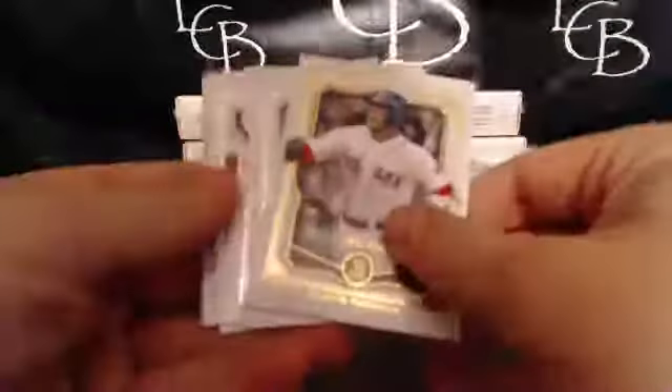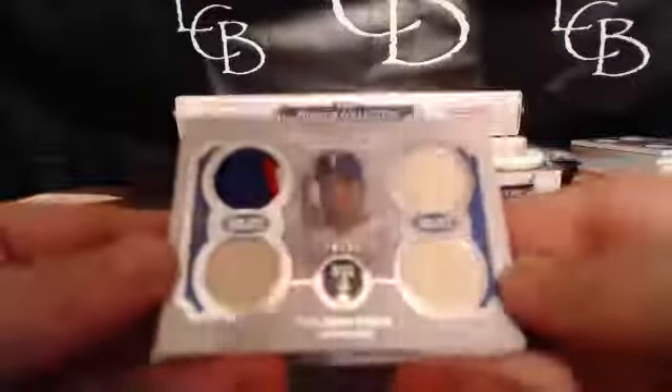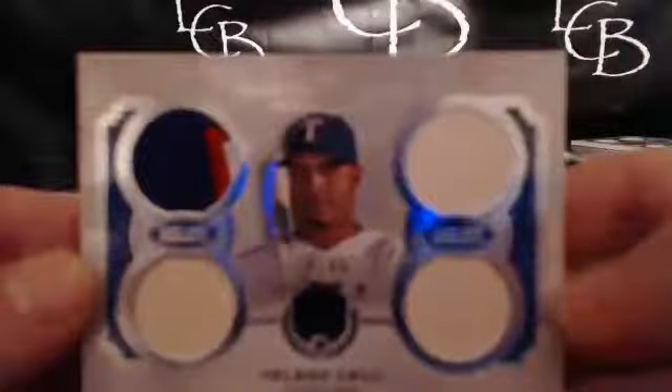This box is kind of pregnant and out of the box, and it feels like it's empty. Another Dustin Pedroia on the back of a pack, this time at 424. Will Clark, Joey Votto, Bryce Harper. And the hit is Nelson Cruz for the Rangers — three back pieces and a jersey, 10 out of 99, and that goes to Scotty C.